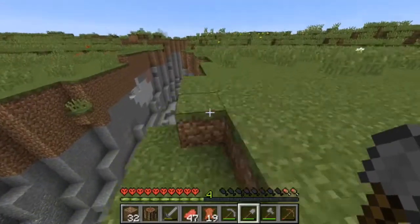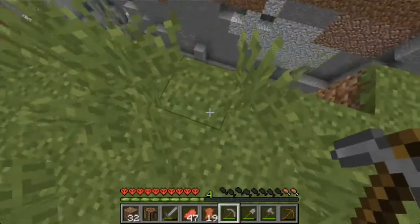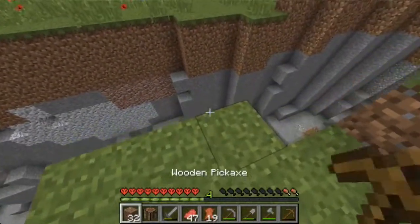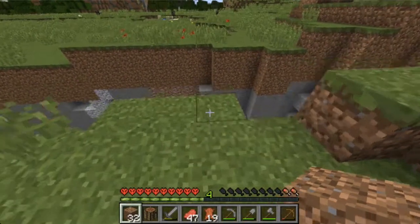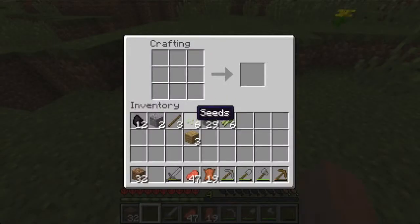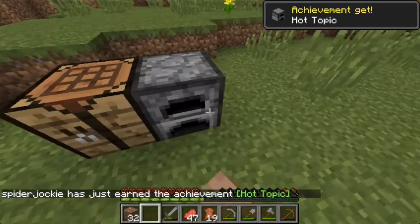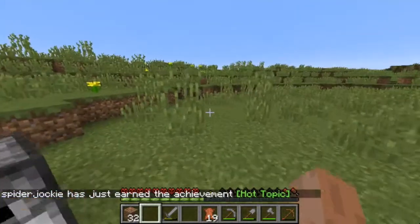Let's go down here and do some mining now that I see this ravine. About to dig our way down, we're going to use some of the dirt here. Before we do any of this, we need to get some food smelting — we need to get something to eat because our hunger is getting pretty low.